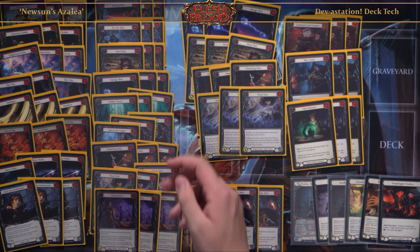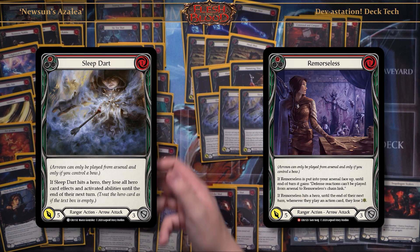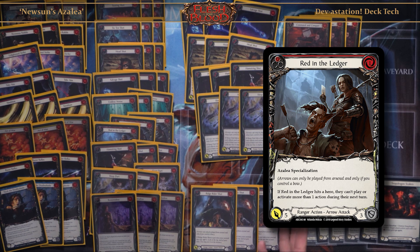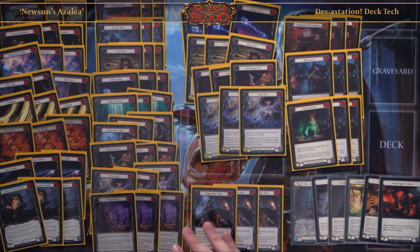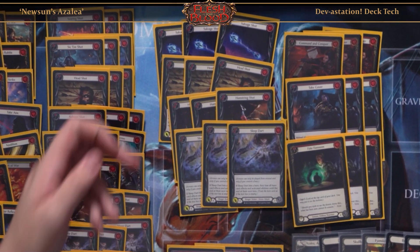One of my favorite cards in this deck is Red and Ledger, Hamstring Shot, Sleep Dart, and Remorseless. Red and Ledger I feel is the best card in Arcane Rising because of how impactful the effect is — it just locks your opponent's turn. Same with Remorseless and Sleep Dart. These effects can literally shatter heroes, so it's very important that we run as many copies as we can and get the hit.